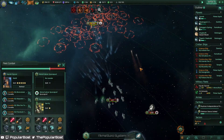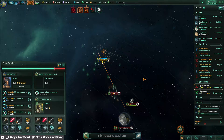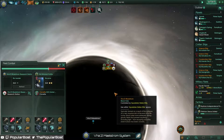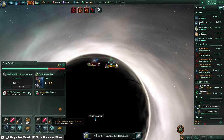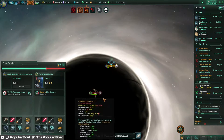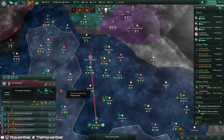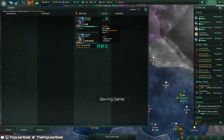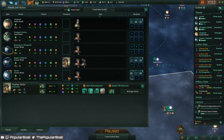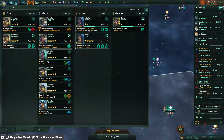Those are just transport ships - bye guys. That fight is still going between that research station and the corvette, we've done a whole 24 damage - that is embarrassing. Go slap them in the face guys. Someone died - who died? Governor. He was a plus science guy I think.